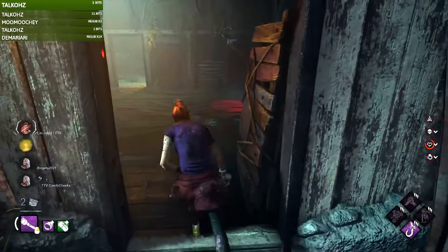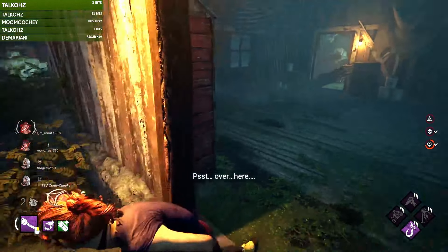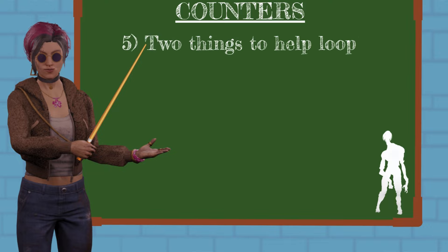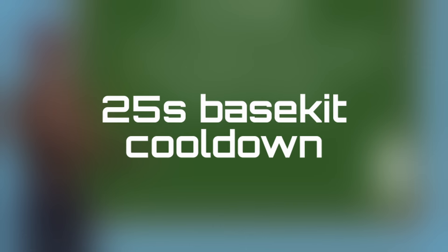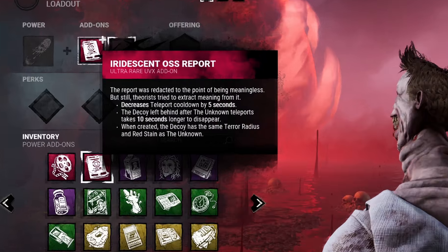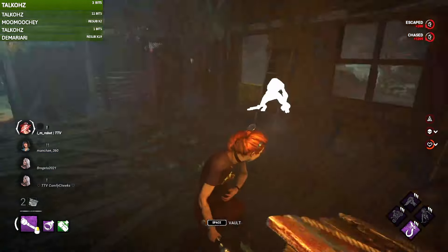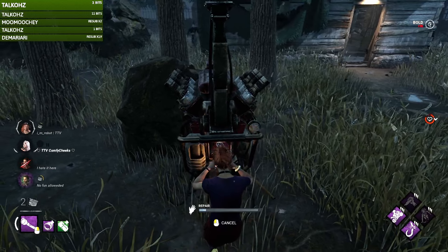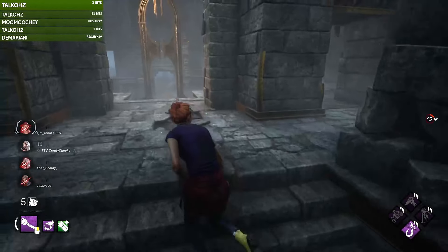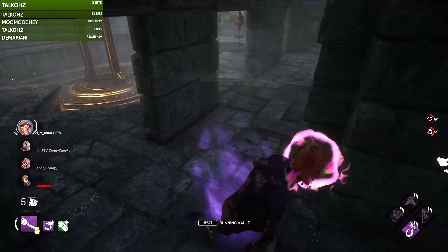Number five: the Unknown can place hallucinations around tiles to close down loops because it can quickly teleport to them while in a chase, which may catch survivors by surprise. Base kit, the Unknown has a teleportation cooldown of 25 seconds, but has an add-on called Iridescent OSS Report that reduces the cooldown by 5 seconds. Either way, knowing it has a decent cooldown is useful during a chase — if it's teleported recently, you'll know you have at least a few seconds before it can teleport again. There is also a directional sound cue that warns survivors the Unknown has teleported; pay attention to this and you may be able to react fast enough to avoid getting caught out of position. You can also mind game by going towards the direction of the hallucination but quickly change direction away from it to force the Unknown to teleport.